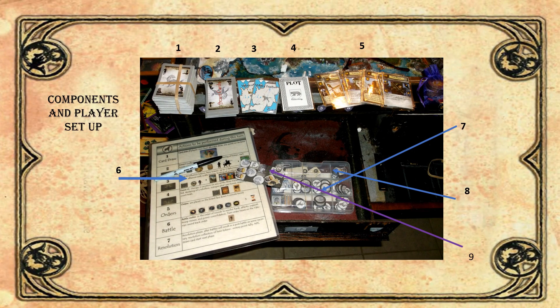A quick overview of components: you get a player sheet with the phase sequence and an inventory sheet on the other side, your house cards, your ten starter cards, your two starting land cards, your one plot card, and all your ten leader cards. You also have a tray with all your order tokens and a magnetic tray that fits on the board so you can keep track of where you are on the different tracks and turn order.